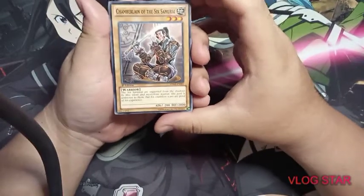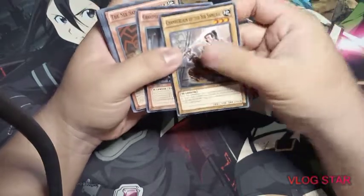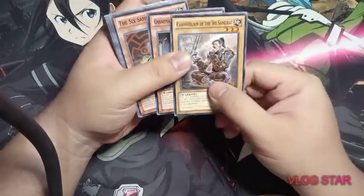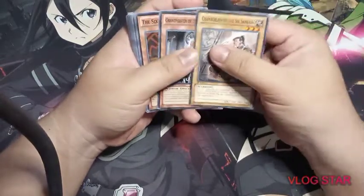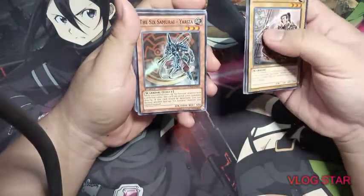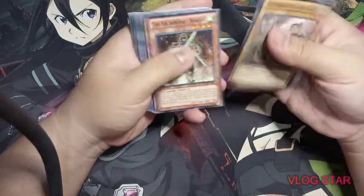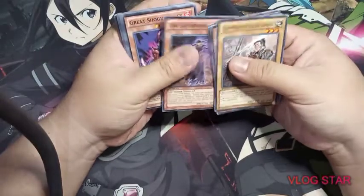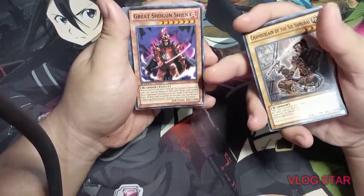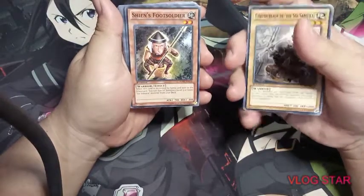Starting with the first card: Chamberlain of the Six Samurai, then Grandmaster of the Six Samurai — EN-001 and EN-002. Then we have the original six samurai: Zanji, Nisashi, Yaichi, Kamon, Irou, and the Great Shogun Shien. So we have all six of the original Six Samurai plus the Great Shogun Shien.